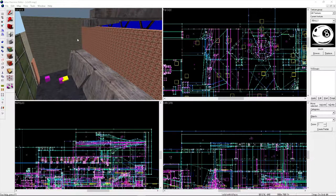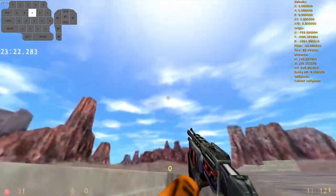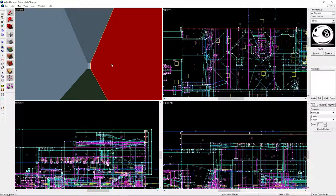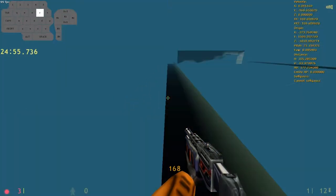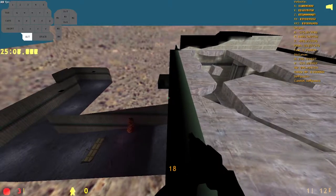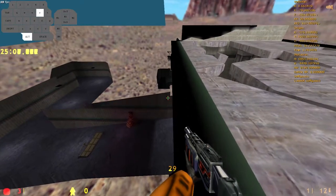Scrutinizing the decompiled IHD map, first we can see that there are two outer layers of skyboxes limiting the first part of the level. For whatever reason, only the outer layer is solid, while the inner skybox acts like water which can be swum and sharked on.